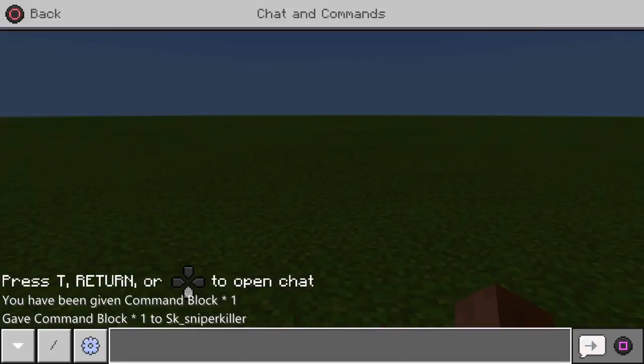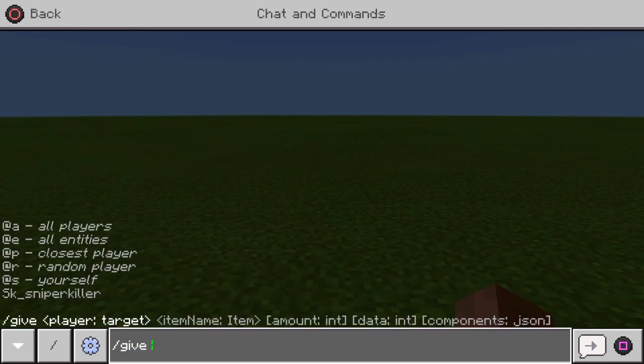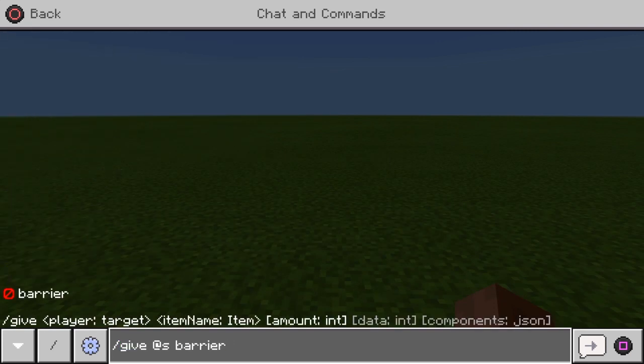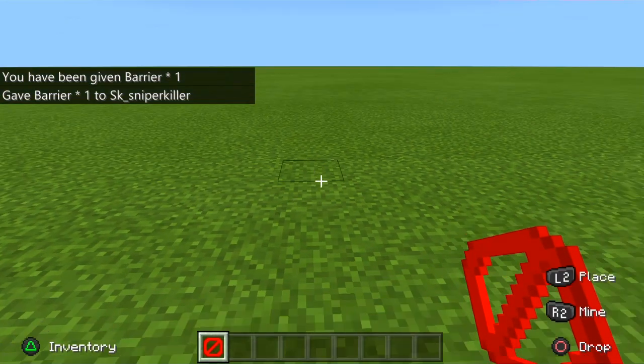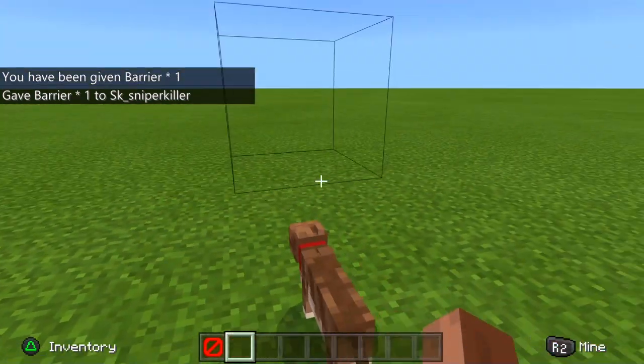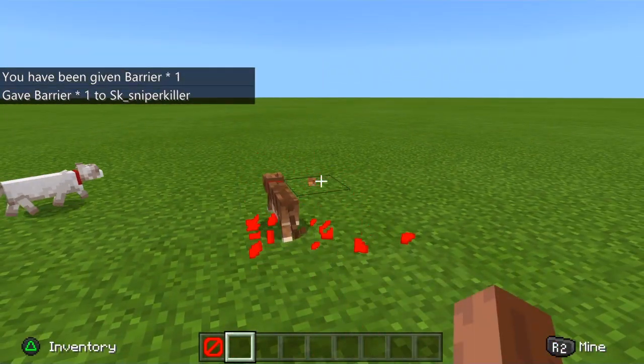Now for the barrier block, you want to do the same thing. Type in slash give at s and type in barrier. And you'll get the barrier as you can see right there. You can place them and make any kind of map you want out of them. But as you can see, they stack up on each other and as soon as you have it out of your hand, they disappear.